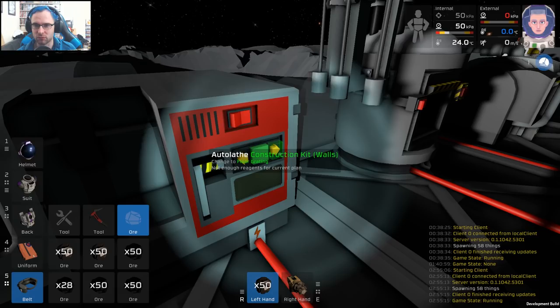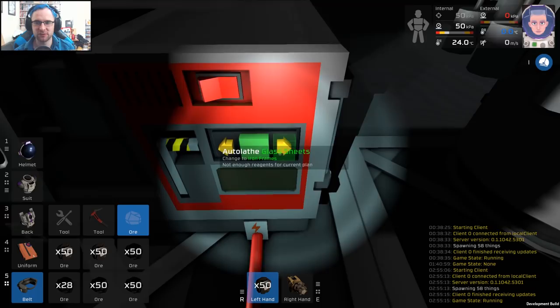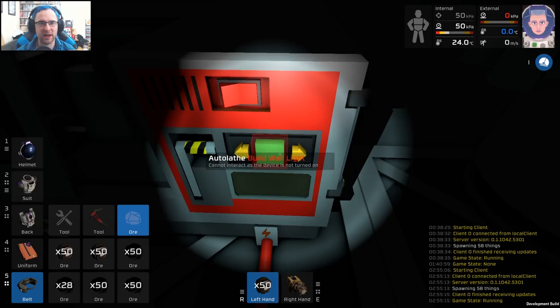I really hope this is placeholder — because you can build all different things, look at this: kits, line walls, stacker, stairs, steel. The downside? Why do I have to scroll through all of these? Why can't I just have a menu to pick from with my mouse? This is just my nightmare.